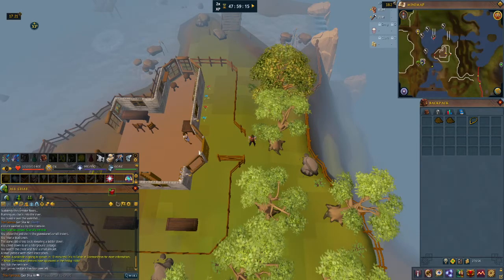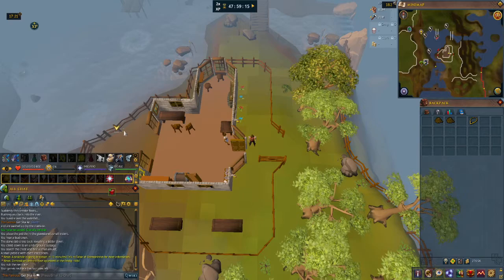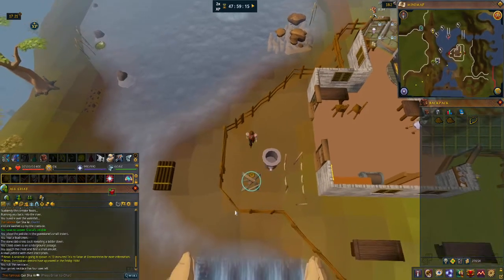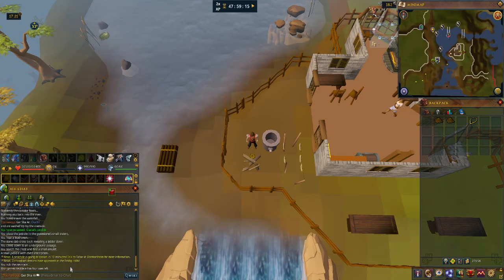Here's the ruined rope rack. Let's see what we would need — a saw, a hammer, five coils of rope, three oak planks, and no nails. That gives unlimited rope — that's actually pretty interesting.